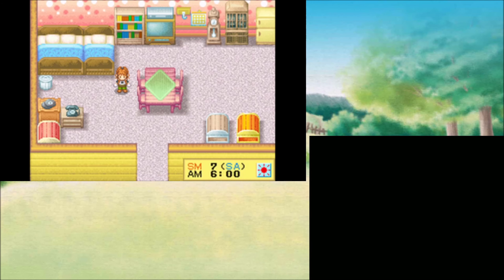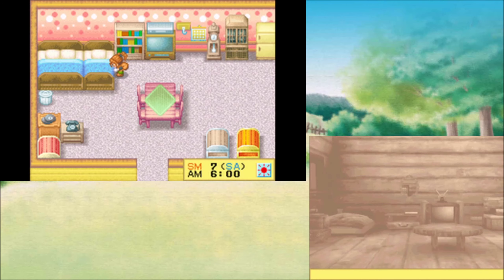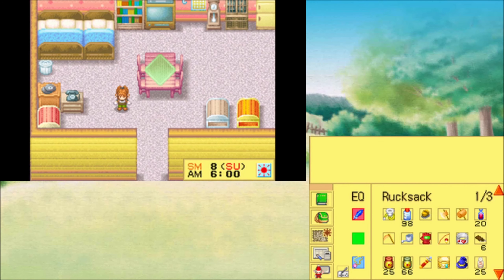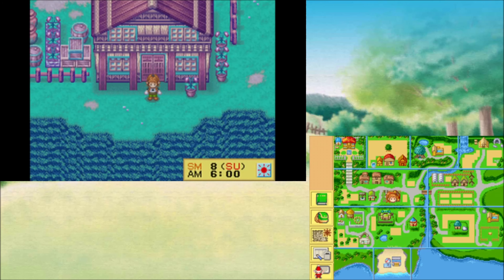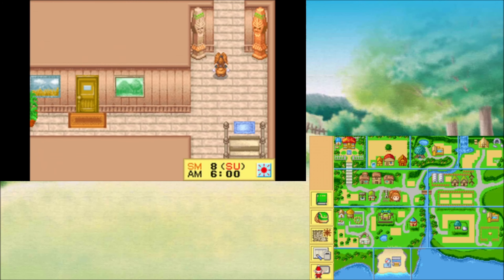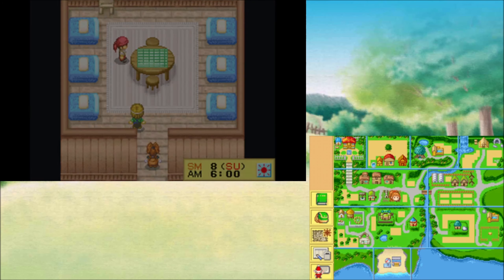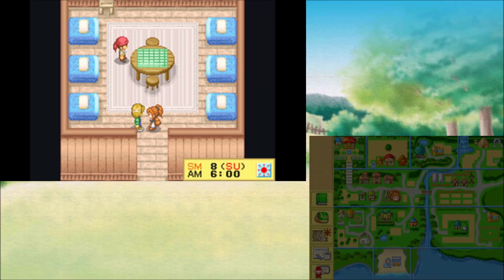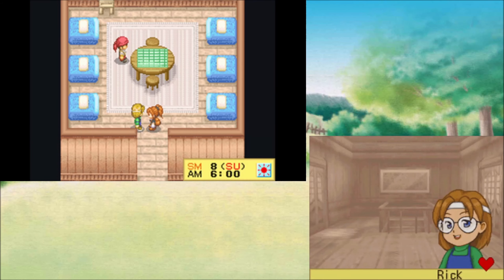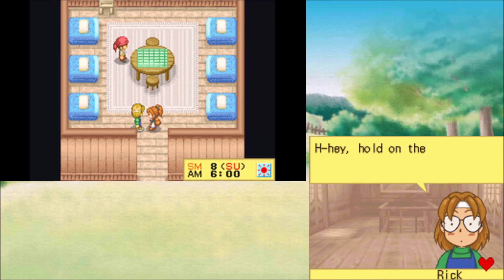Next boy on our list — I would say it would be Rick. He's here on Sundays, and that's for the same reason as Gray. Let's go to him. Calm down, no fighting — I have something to show you. Hey, hold on there. Let's go to your house, Milan.